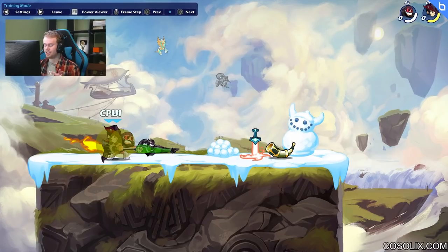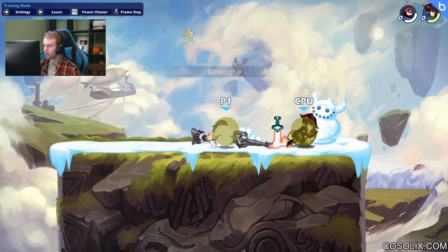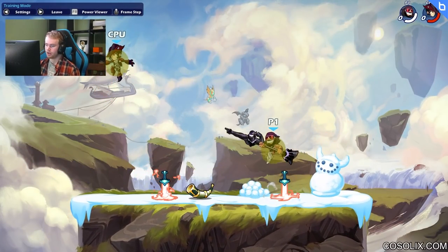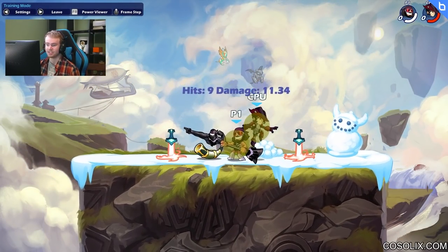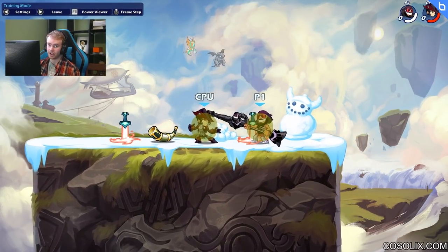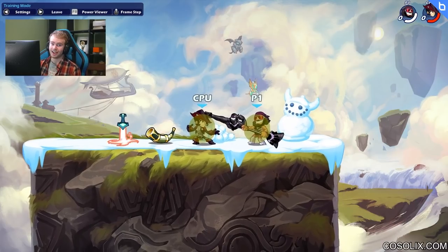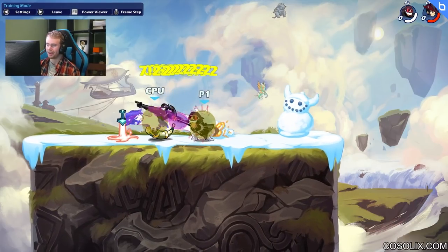When you're trying to build up damage on lance, focus on the bread-and-butter combos. In white health: side light downer — see what your opponent does and try to cover it with a move. After yellow health, so from around 30 damage all the way to 150, side light neutral air is your bread and butter. You hit side light, then instead of holding down you hold up — up and attack at the same time.